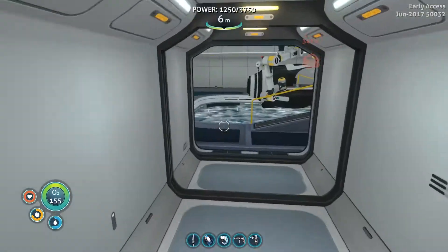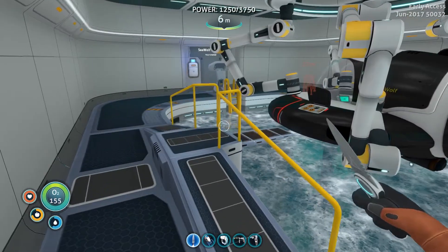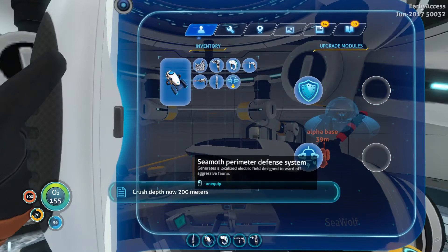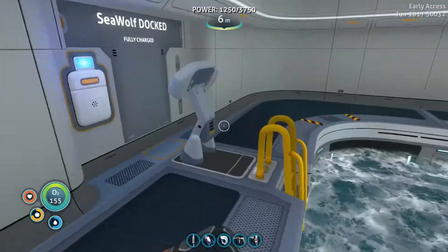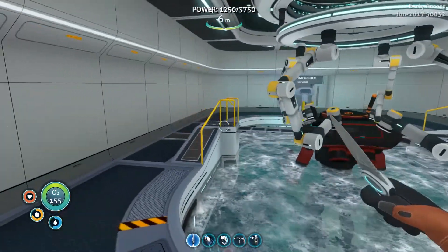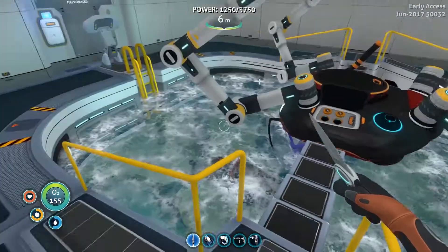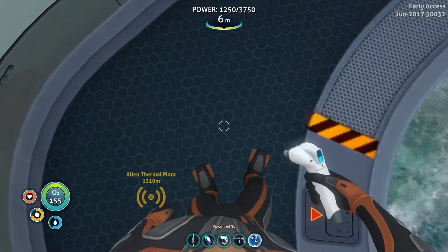We don't need the seamoth anymore, at least not for exploring. The only thing we need it for is going up and down in this world. Now what we can do is take out the pressure mod until we have all the upgrades and everything. I'm going to take this one as well — now it only has the defense system in it. I'm going to give all this stuff from the seamoth inside the prawnsuit — it's a better mechanism and it can go down to 1700 meters.